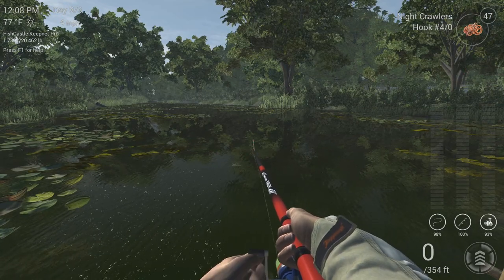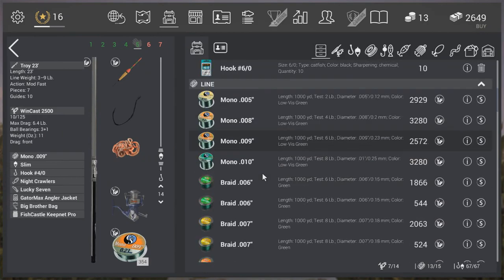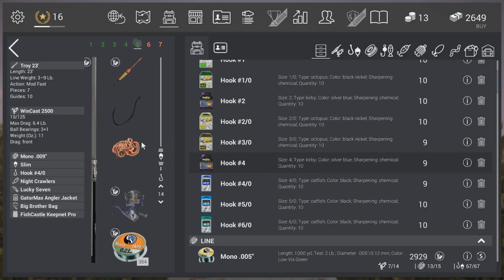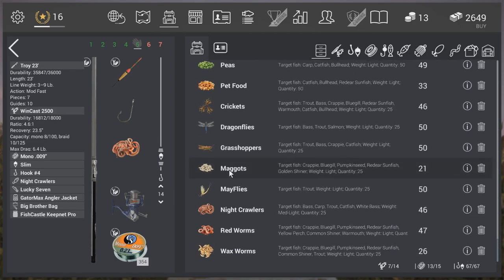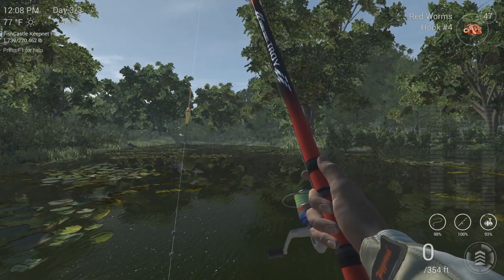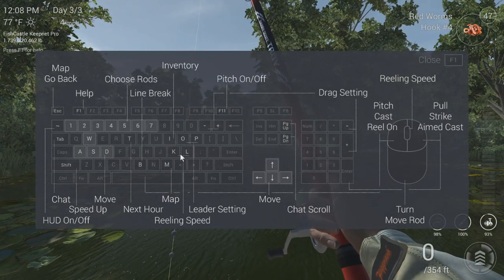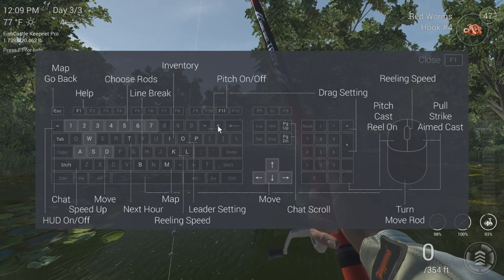Now that you know how to switch between casting modes, let's talk about how to catch fish. You start off with fairly small gear — your rod and reel will come with a hook similar in size and shape to this one, and you'll also get some red worms. Let's talk about how to set up our bait. If we open up F1 again, we can see a couple of options cascading down the keyboard.